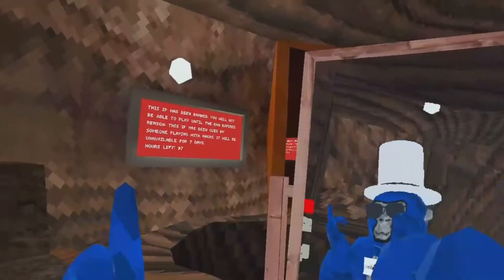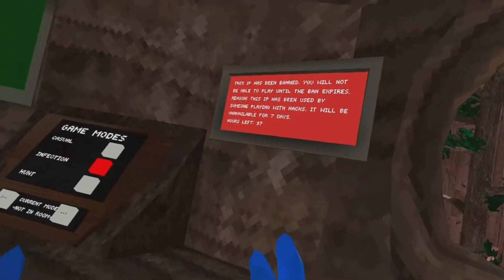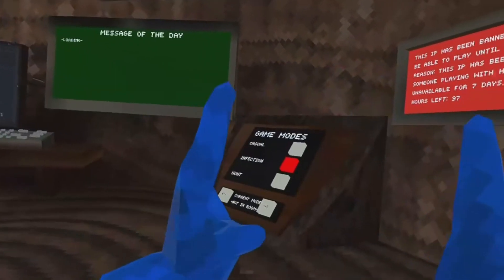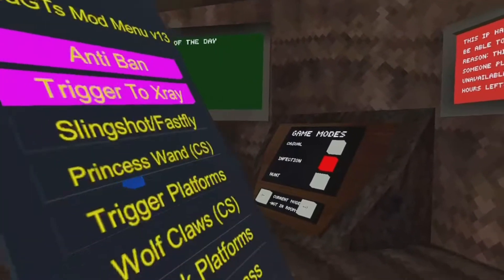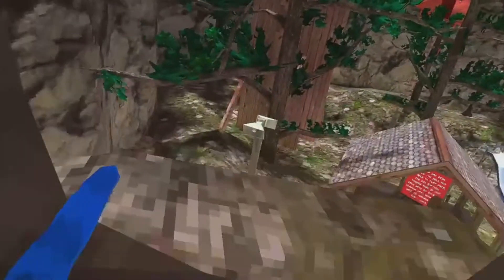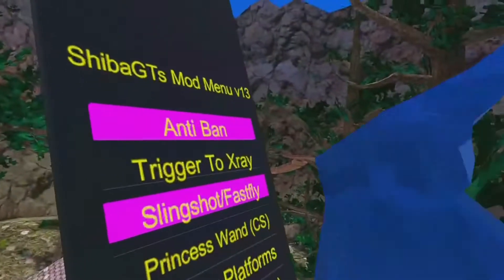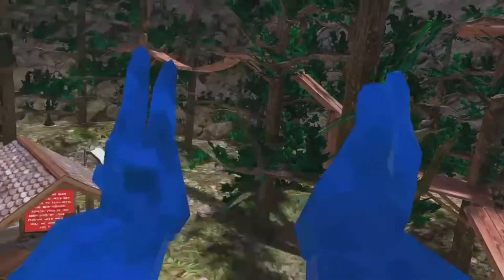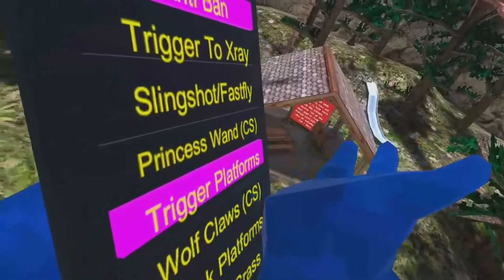Next is Anti-Ban — I'm not sure this is working because either I'm banned, which makes it completely useless, or it just doesn't work, and that's probably the second one. Next is Triggered X-Ray — I know I was using this earlier and it was working, but it doesn't seem to be working now. Next is Slingshot — it slings you, but these were working earlier. Literally nothing is working.